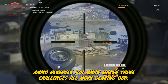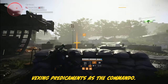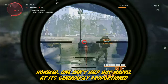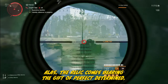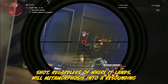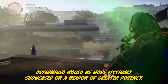The Relic is a G28 marksman rifle entangled in the same vexing predicaments as the Commando. This LZ discovery suffers from significant damage drop-off and comparatively lower base damage. However, one can't help but marvel at its generously proportioned magazine. The Relic comes bearing Perfect Determined — a headshot kill on an enemy ensures that the ensuing shot, regardless of where it lands, will metamorphose into a resounding critical headshot. But one can't help but feel that the magical allure of Perfect Determined would be more fittingly showcased on a weapon of greater potency.